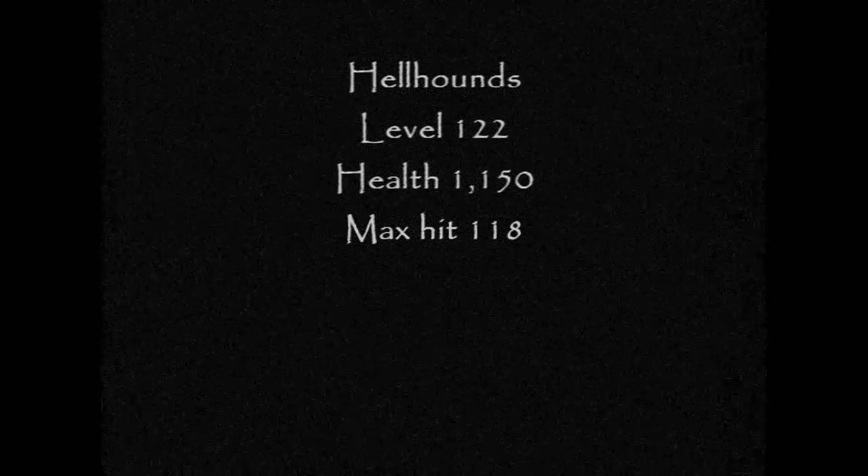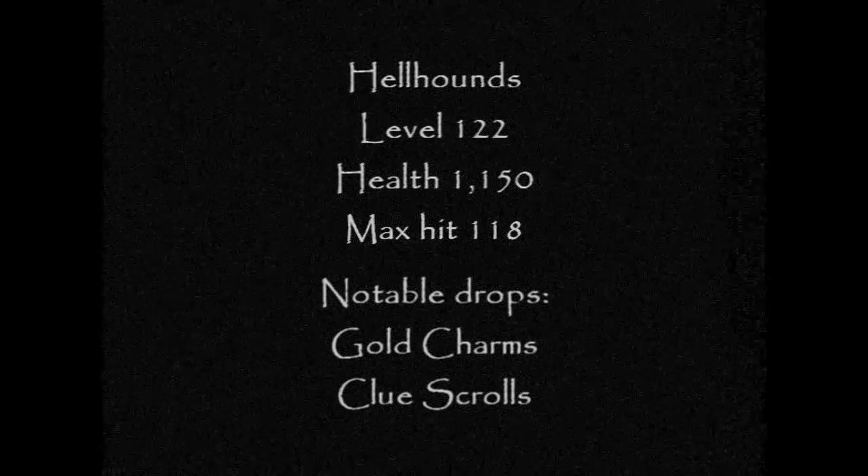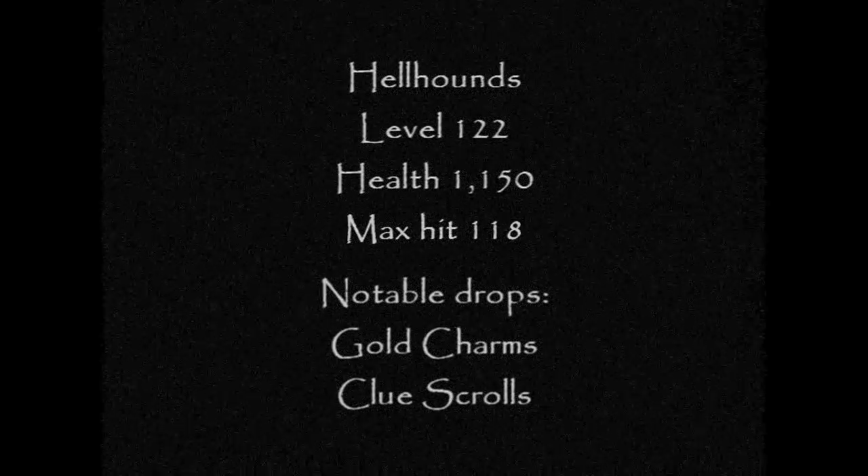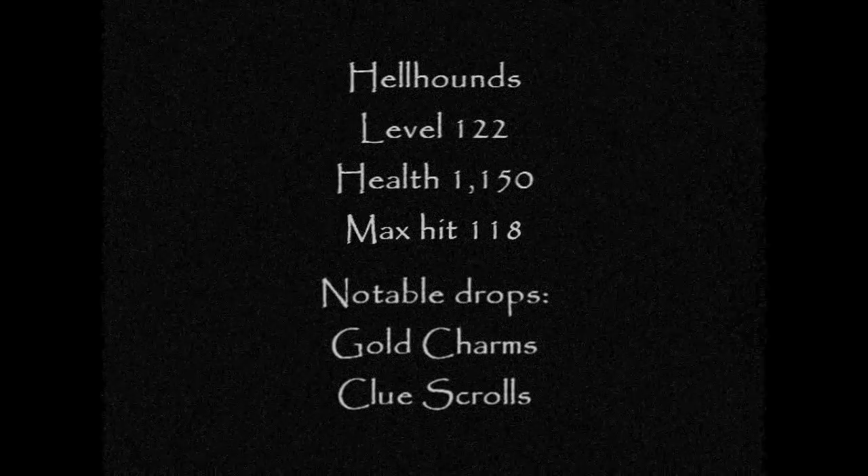Hellhounds are level 122. They have 1150 health and they can hit up to 118. Their only notable drops are gold charms and clue scrolls.